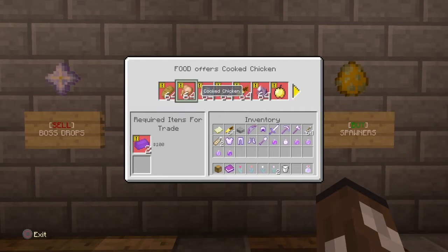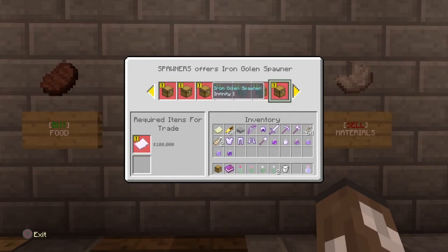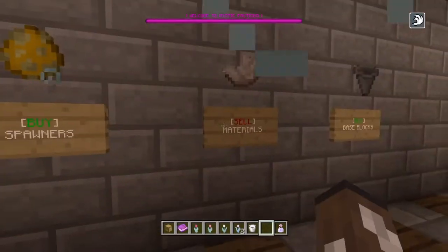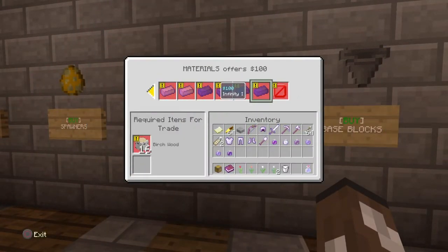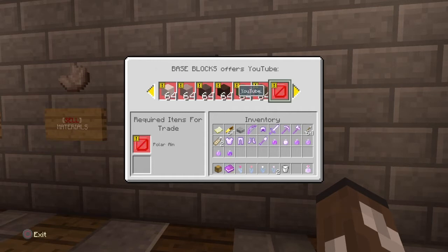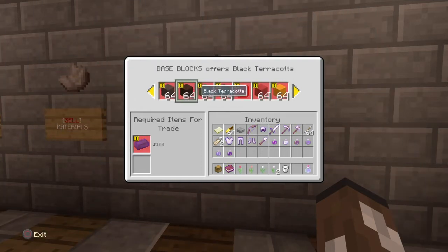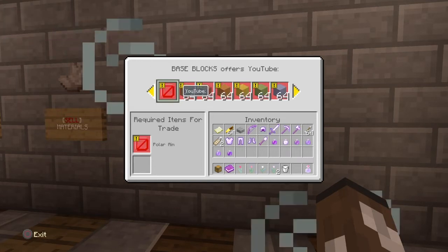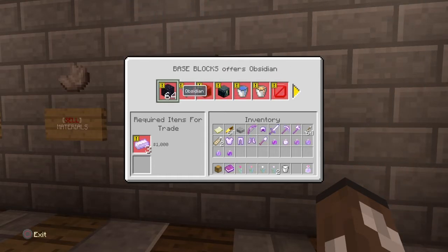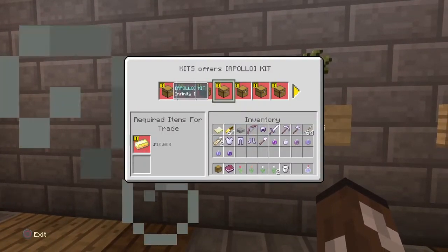Here we got some food you can buy — good usual food. And there are spawners organized into an actual spawner section, which is pretty cool. Over here you can sell materials — lots of wood blocks, ores, and base blocks. There's a lot of blocks here: clay, obsidian, hoppers, redstone blocks, ender chests, and some buckets. That's pretty much the base blocks section.